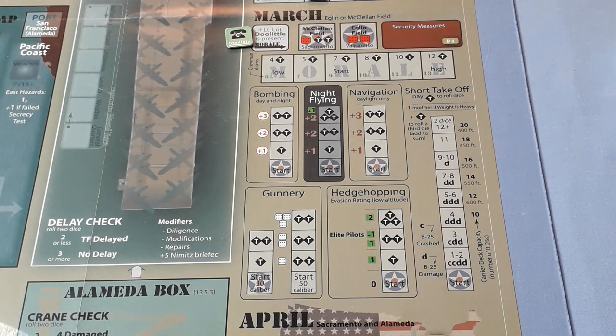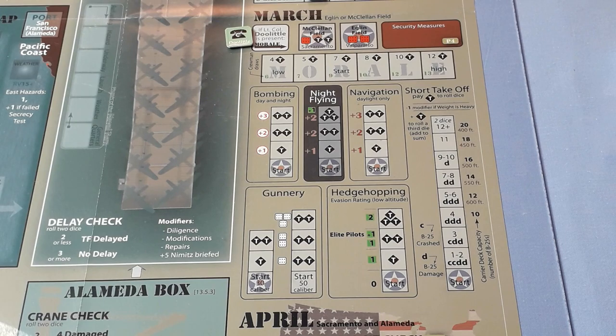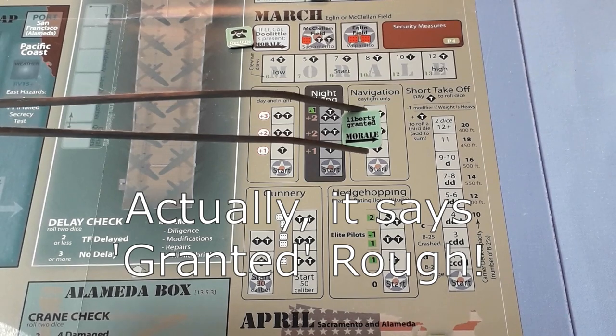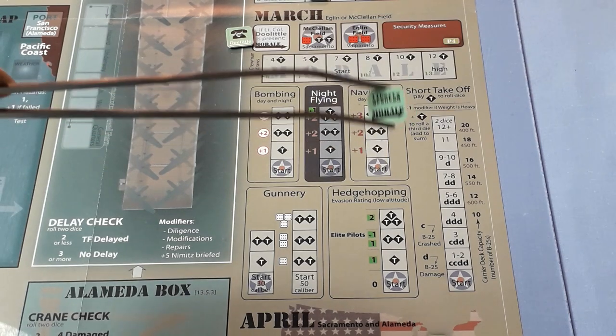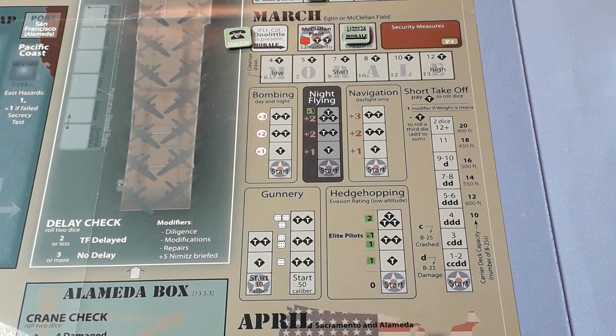As the security risk increases it gets harder and harder to equal or beat it, so the more dice you have to throw the better. I think we will choose Eglin Field and get two extra security dice, and we place this on here. On the other side it says 'liberty gained' and it pushes up the morale by one to the right - that means we've given all the crew a bit of R&R and that's boosted their morale. I think we'll use that. The problem is, doing things like this with pluses and minuses will increase the security risk in April, but let's give them some R&R.